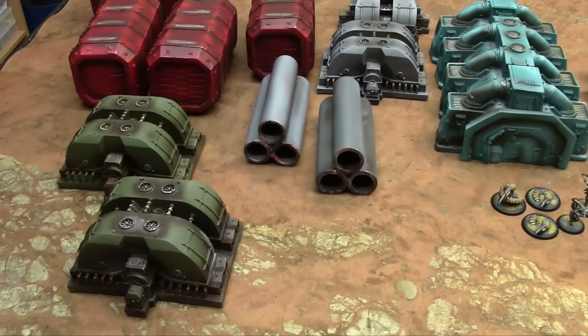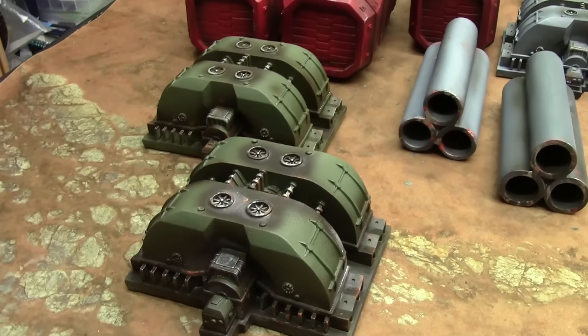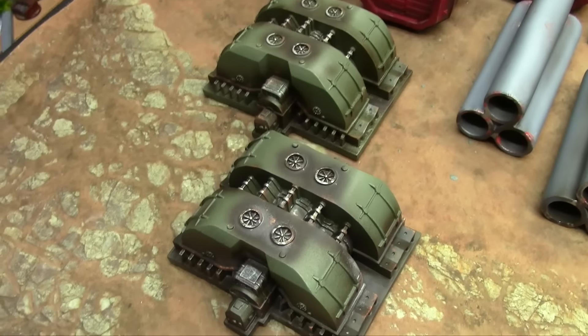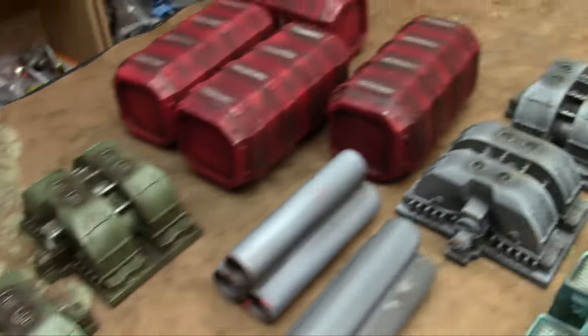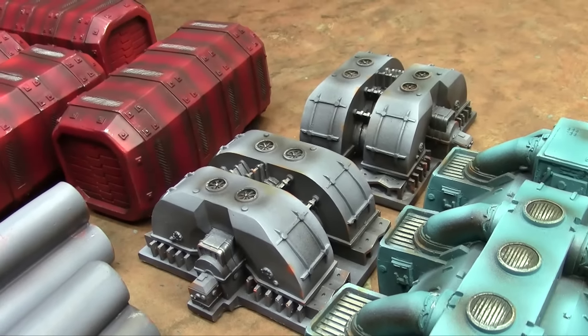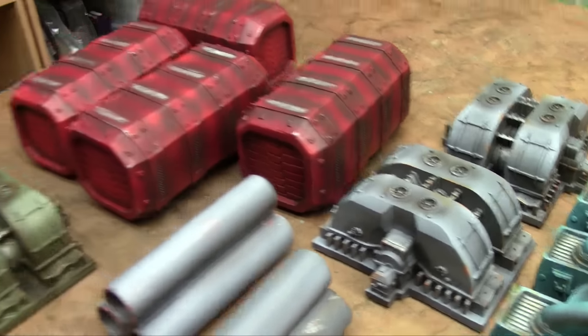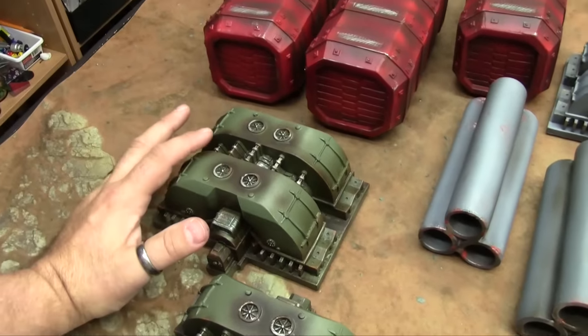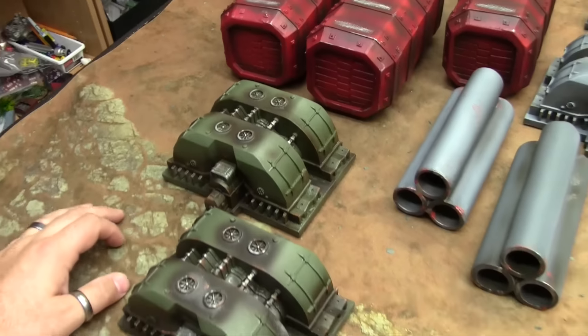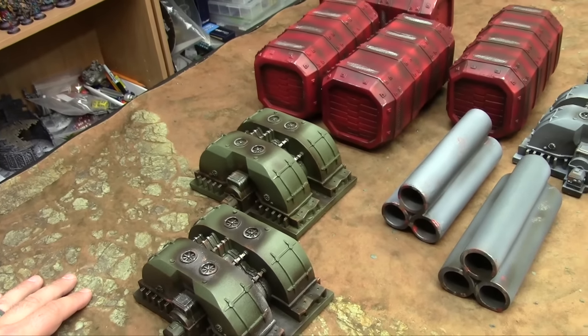So let's take a look at the industrial terrain set. First of all, we've got four generators. I did two in each set of colors — some in olive drab and then some in industrial gray, just to differentiate them. They look like huge generators. I might go back and airbrush in some glowing effects on them, but I kind of like the idea that they're defunct too, so I'm not really sure if I'm going to do that or not.